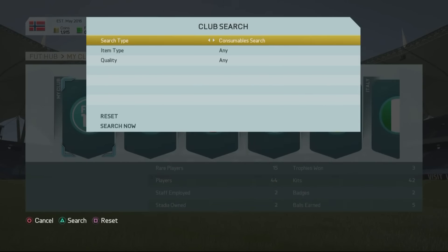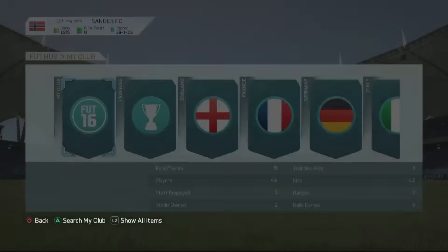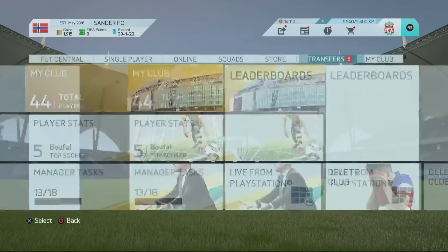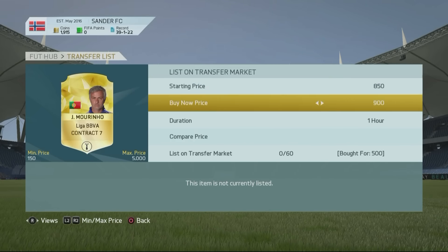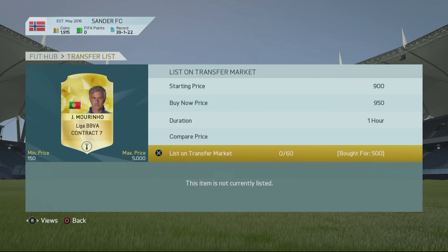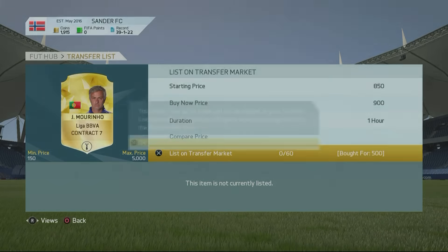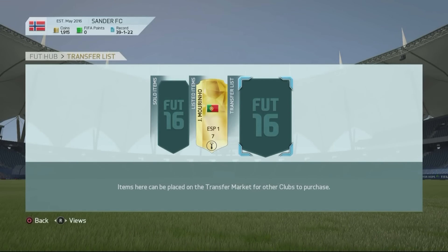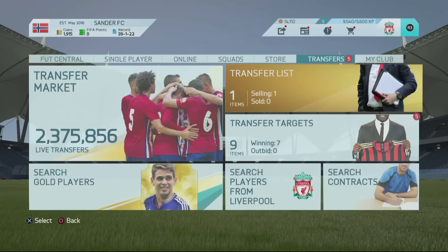So in total we've spent 650 coins on this Mourinho. As you guys can see, we can sell him for about 900 coins right now. Or we can wait a couple more hours and easily sell him for 950. But for the video, I'm going to sell him for 900 coins, making a decent 200 coins profit per card. If you guys keep doing this with multiple cards, you just need to sell like 5 cards and you're already over 1,000 coins profit.